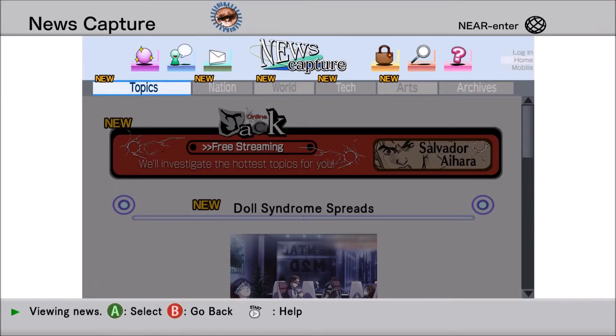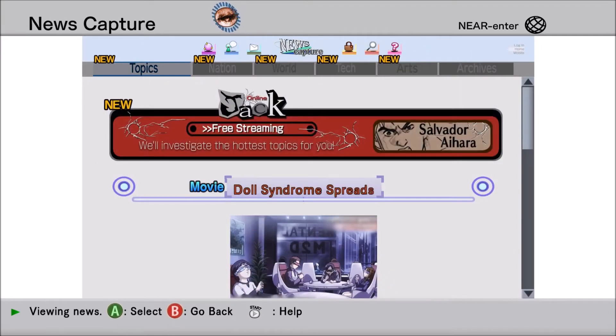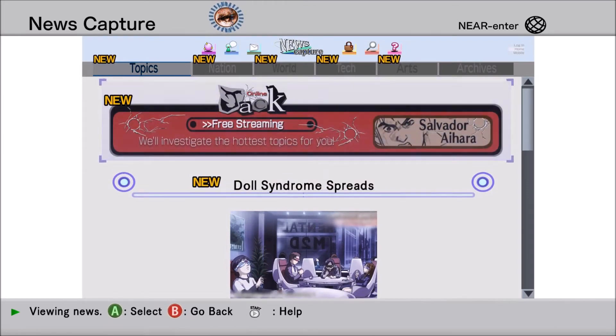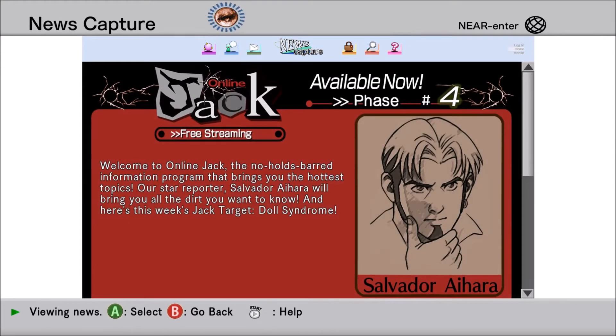There is a lot of stuff. I guess we'll select this one — 'Doll Syndrome Spreads.' Free streaming will investigate the hottest topics for you. Salvador Ihara. Welcome to Online Jack, the no-holds-barred information program that brings you the hottest topics. Our star reporter Salvador Ihara will bring you all the dirt you want to know. And here's this week's Jack Target: Doll Syndrome.